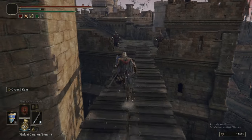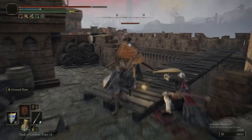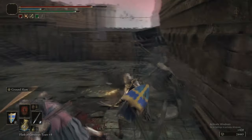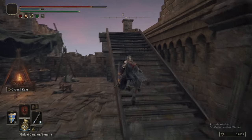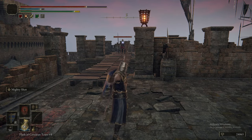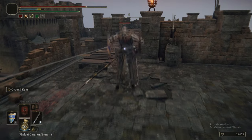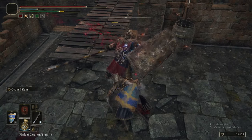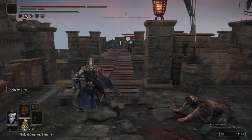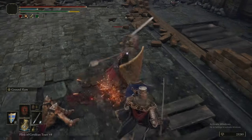Flame Art infusion scales with your Faith, and the Fire infusion is a strength-scaling infusion which actually outclasses Heavy until you're at about 40-something Strength. It's a tool worth keeping in your back pocket in case you need fire damage. If you were to just charge straight across the bridge, there's actually a Redmane Knight there and another soldier hiding, so you'd get ganged up on. We're using the bow and baiting these guys out one at a time.